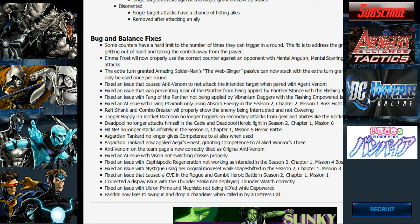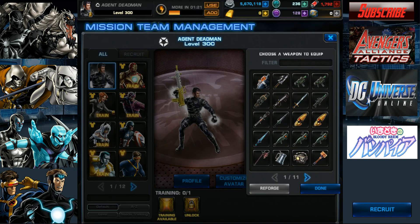Corrected a display issue with the Thunderstrike not displaying Thunderwatch correctly. Fixed an issue with Ultron Prime and Mephisto not being KO'd while depowered — Mephisto doesn't get KO'd, he just leaves. Pandrel now likes to swing in and drop a Chandelier when called in by a Distress Call, meaning he now switches to his final skill when being called by a Distress Call.